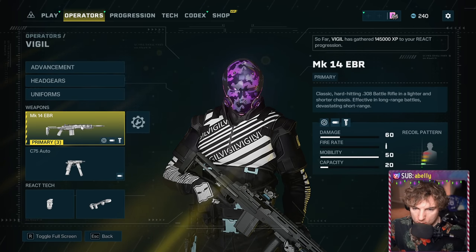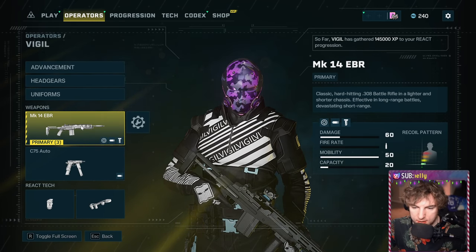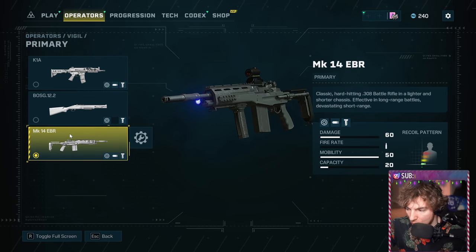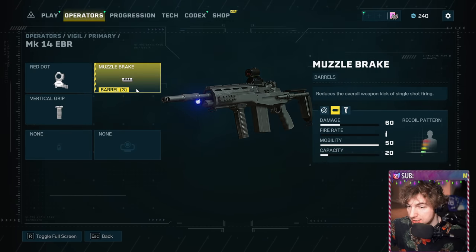Let's jump right into the equipment. One of the great parts about Vigil is that all of his guns are good — like, all of them. You start with the K1A, it's awesome. I prefer the MK14 for my endgame, and I also make sure it's not suppressed.